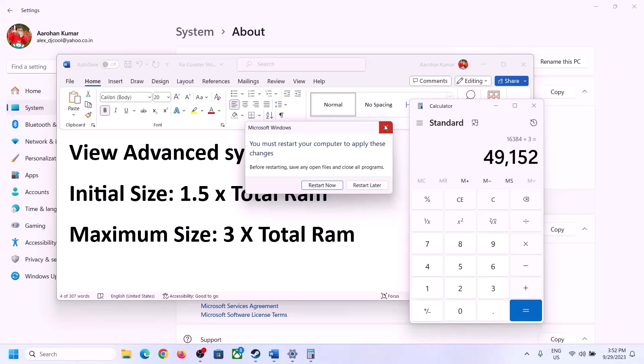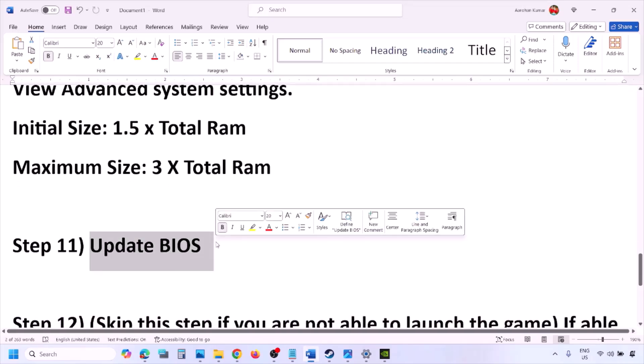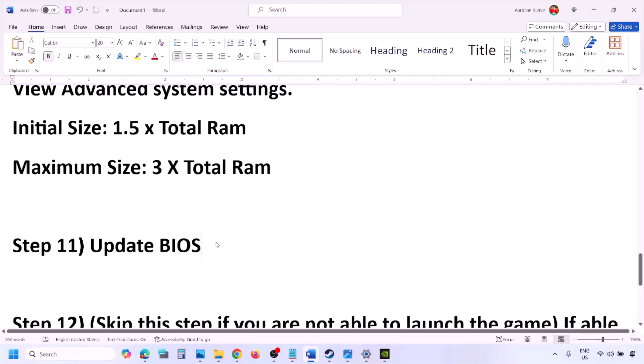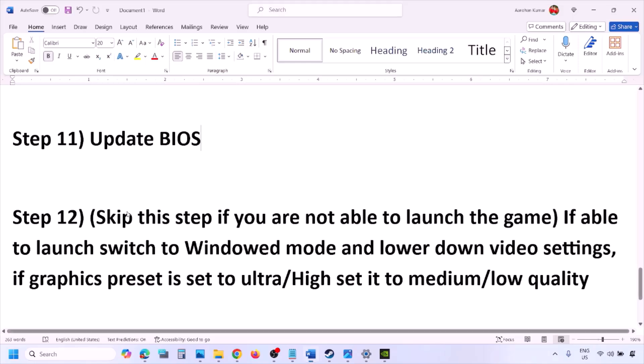The next step is to update the system BIOS. Go to your system manufacturer's website — Dell, Lenovo, etc. — select your model number, find the latest BIOS update in the software and download page, and download and install it. For laptops, make sure the battery is above 10% and the AC adapter is connected before updating. During the update your system will restart — do not unplug the power cable. After the BIOS update, log in and launch the game.